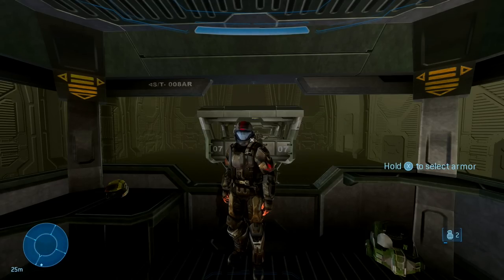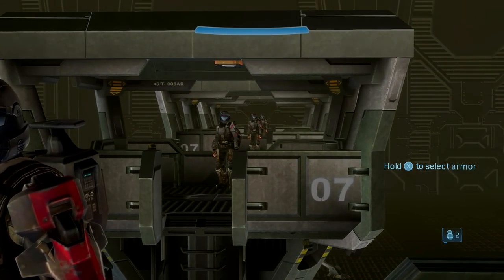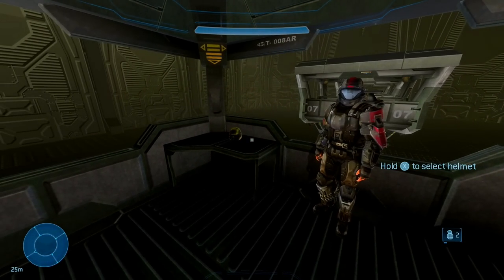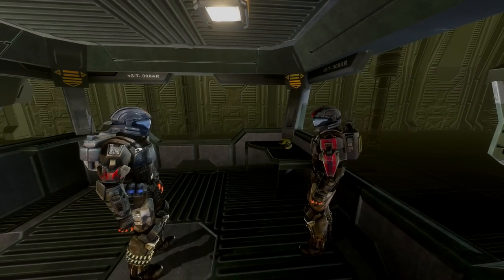The way you select your armor is brilliant. You can choose different armor types as an ODST, including your helmet, at the start of the game. What's brilliant about it is you have this breathing mannequin in front of you, and whatever armor is on the mannequin is what your character dons.